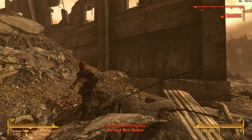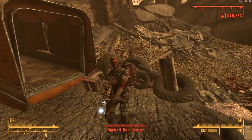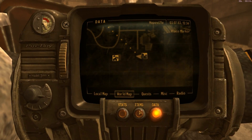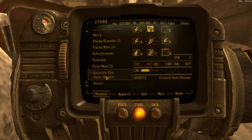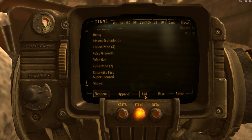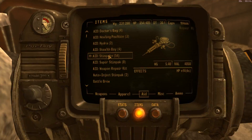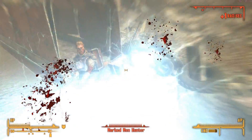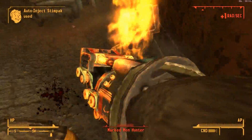Tons of crates to check out. I thought I had my Saturnite Fist in slot eight — that should be in eight. Let me set things up: stimpaks go in slot seven, and eight — boom, boom, kabam.